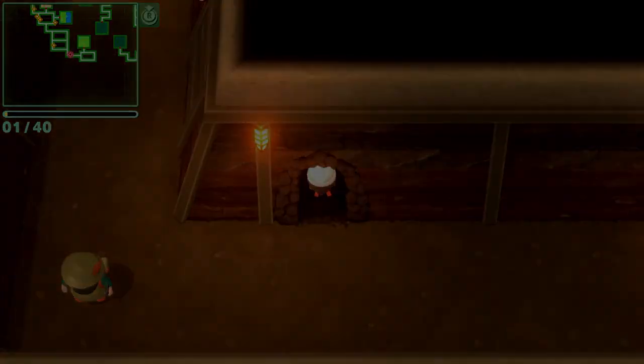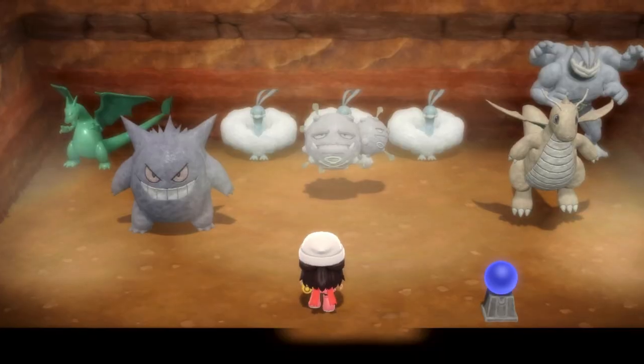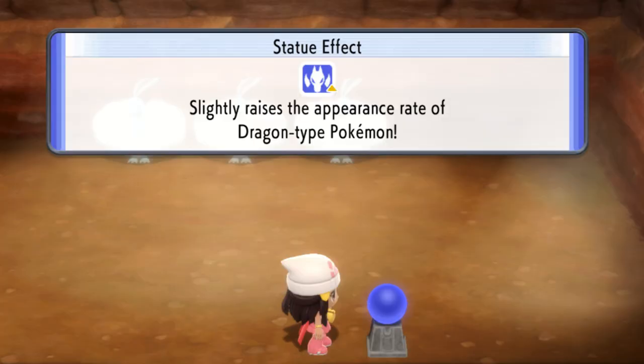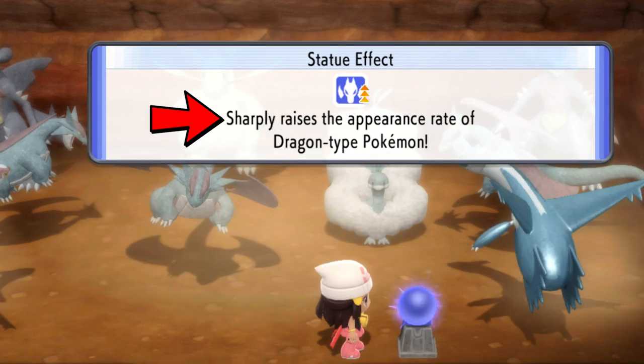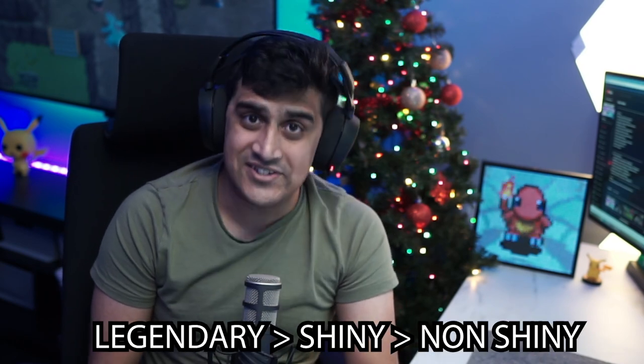Let's talk about Secret Bases. Secret Bases can have statues and statue pedestals inside. You can have 18 total statues in the room, which does not change even though you expand the room. There are three types of boosts you get depending on the Pokémon typing of the statues you have. Using Dragon Pokémon as an example, the three types of boosts depend on the amount of statues. With just a few Dragons, the effect reads 'slightly raises.' Add more Dragons and it reads 'raises.' Add a ton of Dragon Pokémon plus Legendary Dragon statues, and you'll see 'sharply raises' for that specific type. Final Evolution statues are better than Pre-Evolution statues, Shiny statues are better than Non-Shiny statues, and Legendary statues have the highest boosted rates.